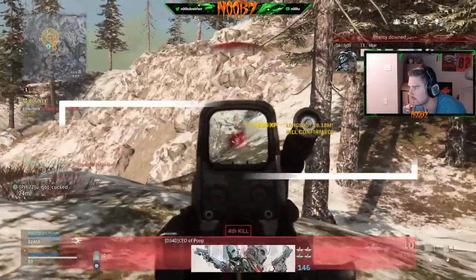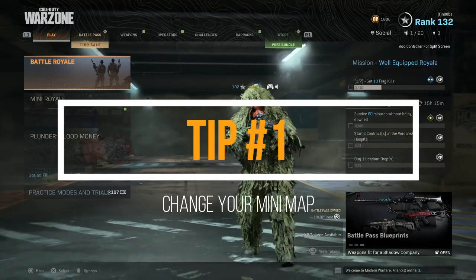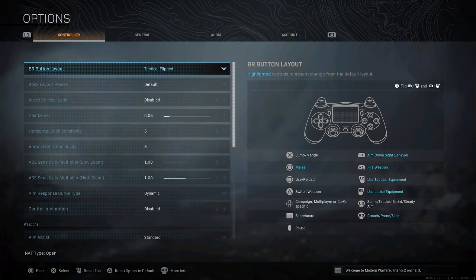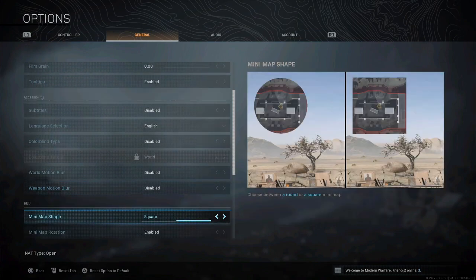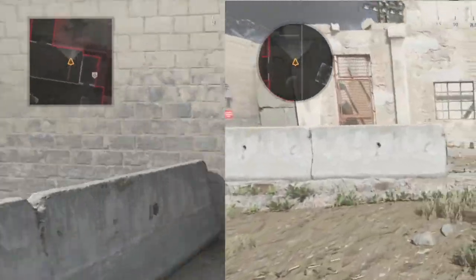Tip number one: the mini map. Best thing about this tip — you can do it right from the main menu. Go ahead and press start, tab over to general, and go down till you hit HUD. Change the mini map shape to square. What this is gonna do for you is give you 40% more mini map, and the mini map is super important.